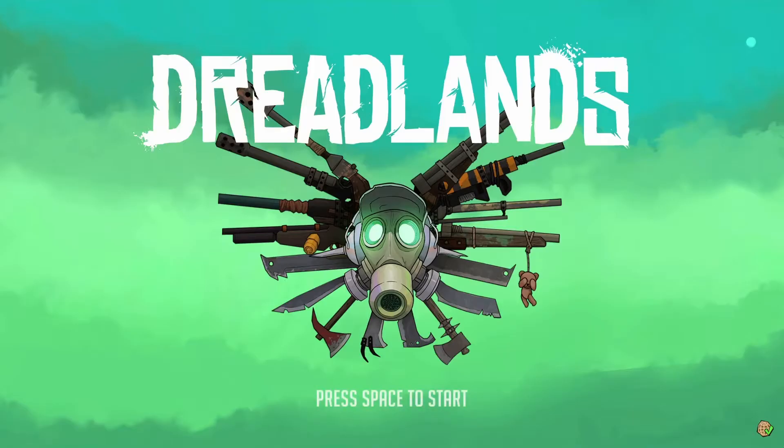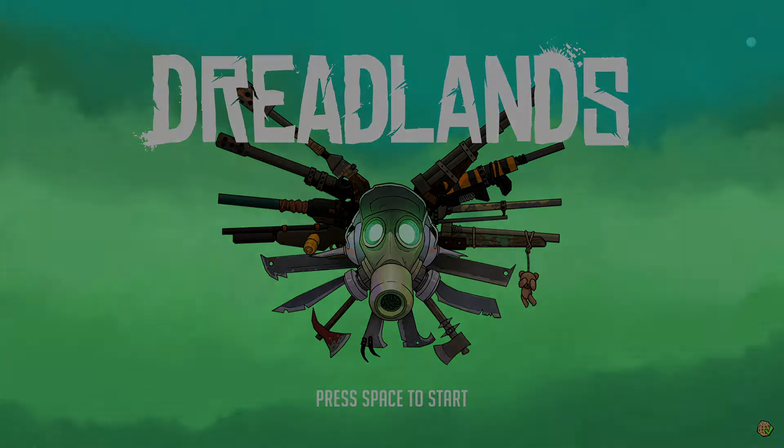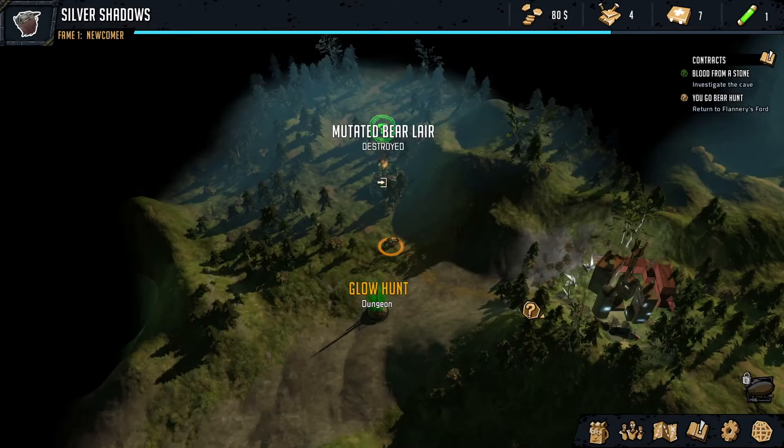We're gonna crack on with some more today. Back on the map — we've got the mutated bear lair, which is destroyed. We've still got Blood from a Stone which we can't seem to do right now. I'm not doing the glow hunt; I've only done it with two-player co-op and you get so many points to spend. If we complete this we'll almost have enough for a conscript, but it might be worth saving for one of the bigger guys.